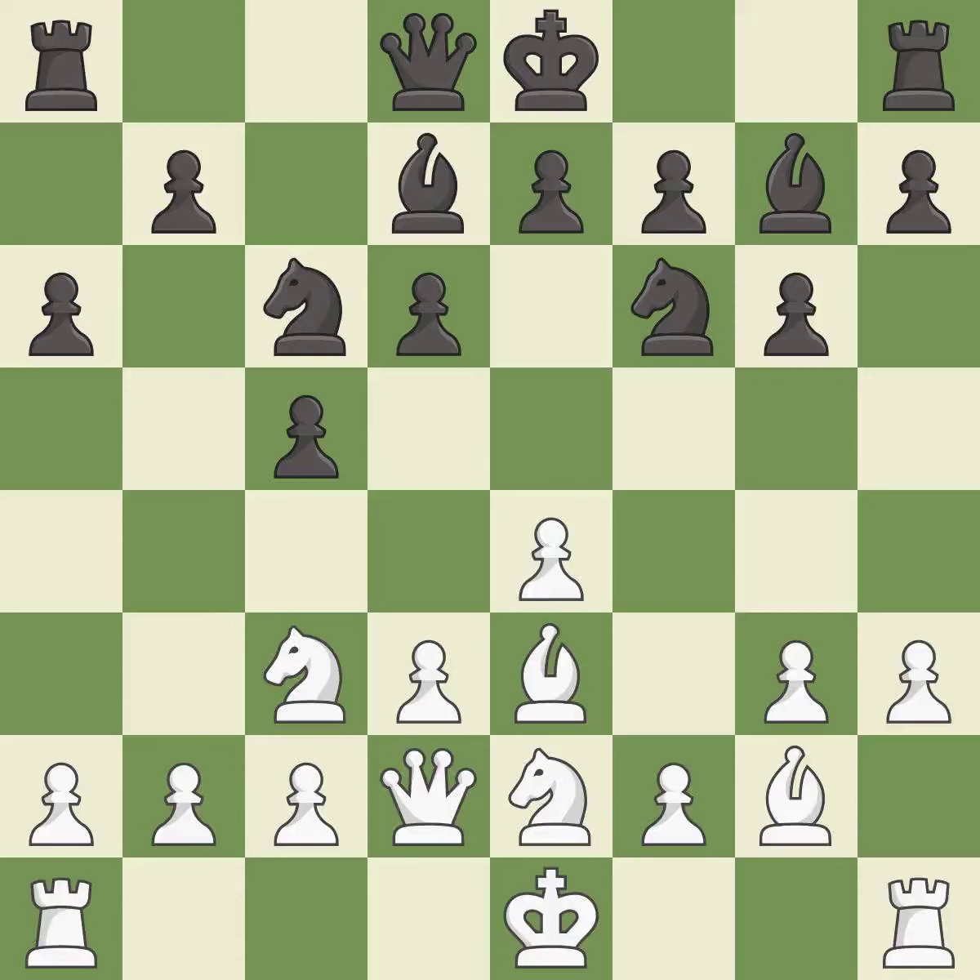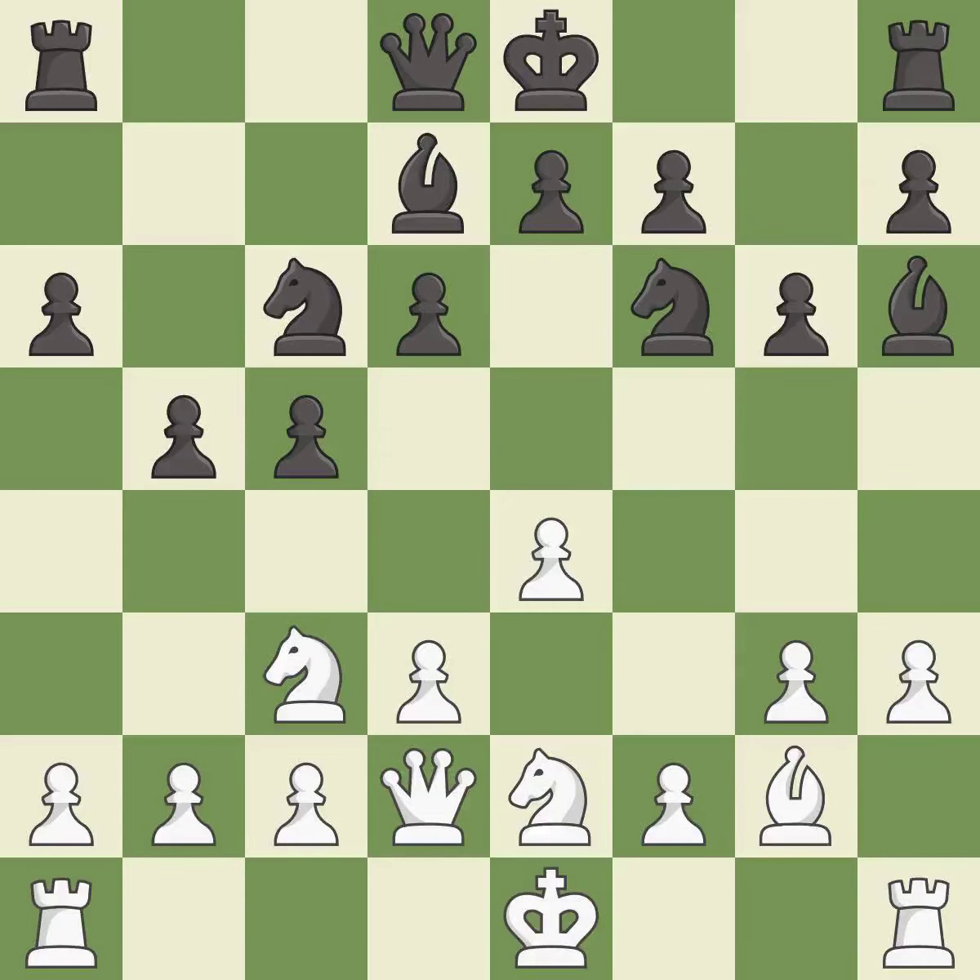This activates a queen by developing it off of its starting square — it is best. This offers to exchange pieces of equal value — it is best. This maintains the balance in material with a good trade — it is best. Recaptures — it is best.